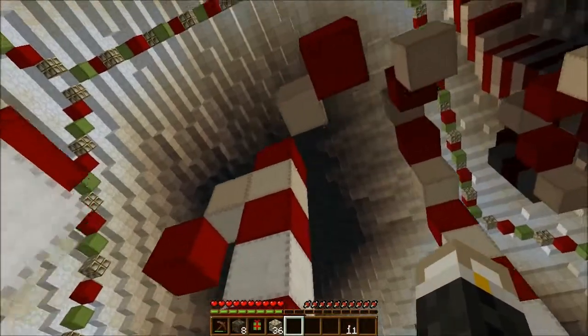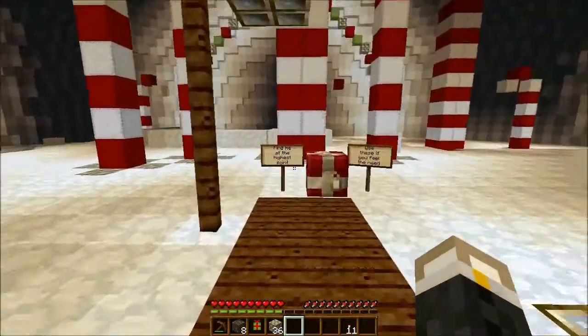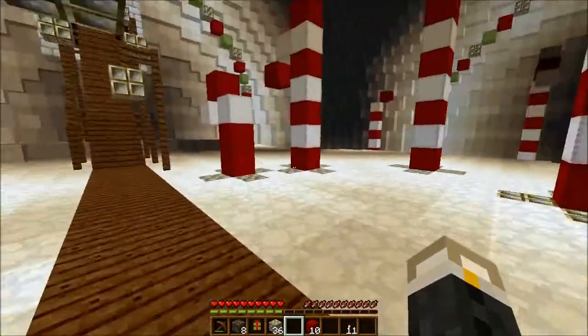I thought there was a broken candy cane, but it's a double candy cane. The sign says: 'Find me at the highest point — use these if you feel the need.' Okay, where am I supposed to start?